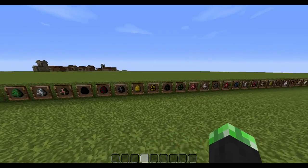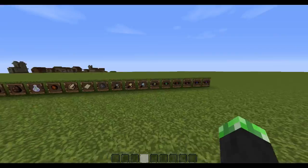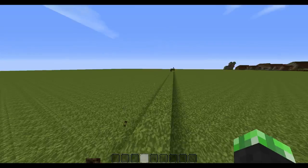You can pause if you want to see what they are close up. They all look pretty nice. That was the John Smith Texture Pack review.